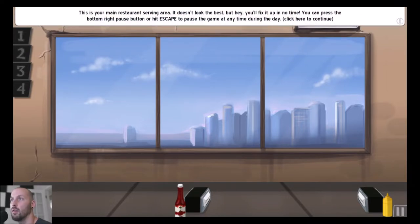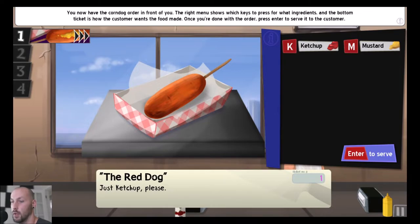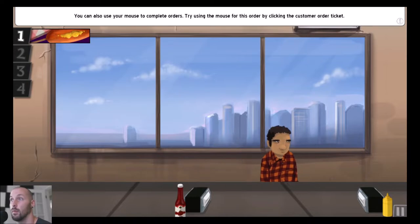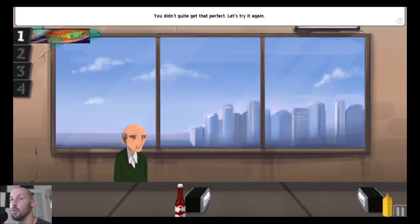It's your main restaurant serving area — it doesn't look the best but you'll fix it up. You can press the bottom-right pause button or hit escape. On the left are your prep stations; you start with four but earn more as you gain stars. You can take orders and serve food from here. There are three types of satisfaction levels, so you need to get stuff out as quickly and accurately as possible. You can also use mouse controls.